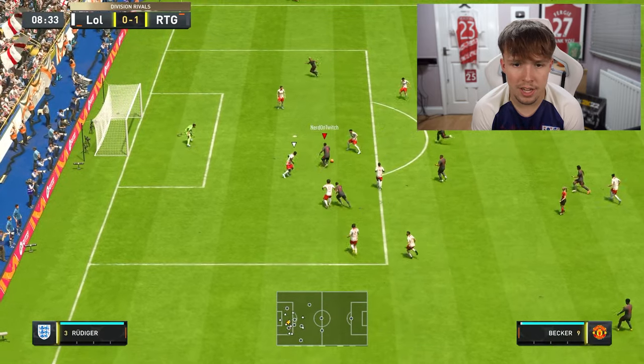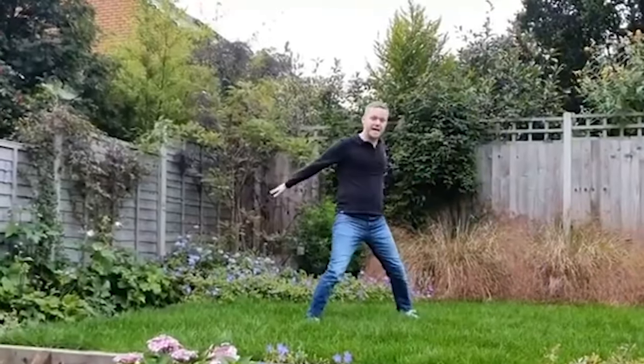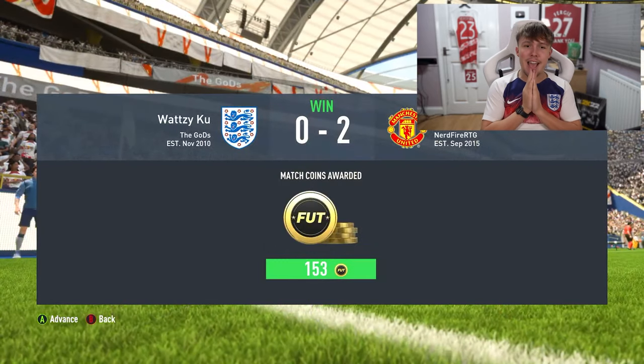We get the ball to Becker — hit that shot — what a finish! Two nil! Our opponent has paused the game and then quit — a rage quit just eight minutes into the final game. We saved the discard, Mbappé is safe. We end our first FIFA 23 challenge video with a two-nil rage quit win. We completed all the challenges set — run past five defenders, three halfway line runs, and won a game. No discards, Mbappé's untradeable card is safe.